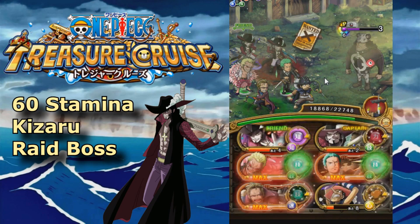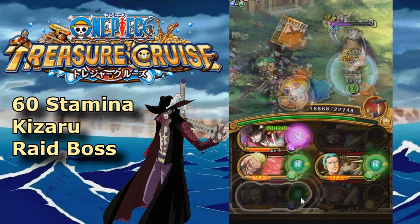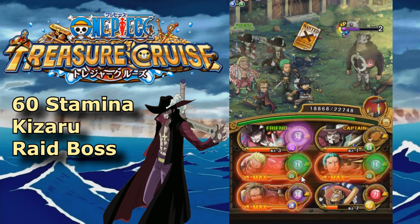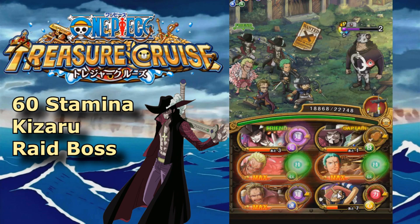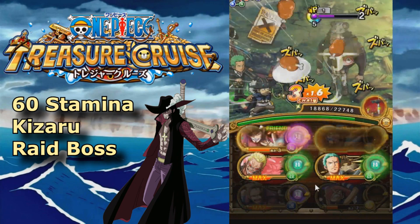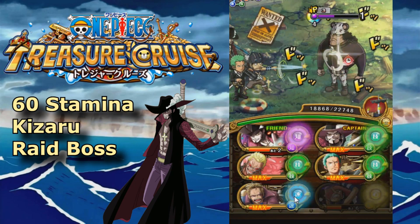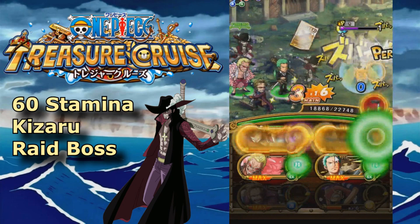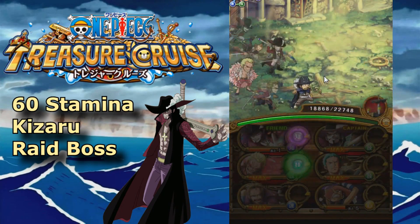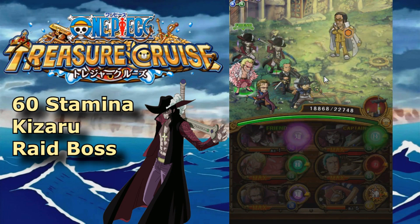With Int Hawk, you can have around three turns: you go into Kizaru — that's one, Kizaru does his preemptive — that's two, then you get an attack — that's three. The reason we bring Int Hawk is his ability which will deal a percentage of what you dealt in the last turn. So what we're going to do is burst down Kizaru on the second turn, then use Int Hawk to take him out once he revives.